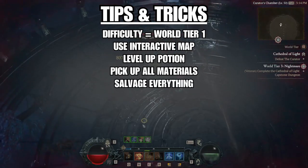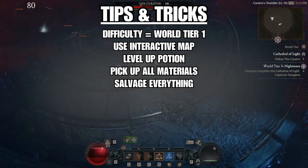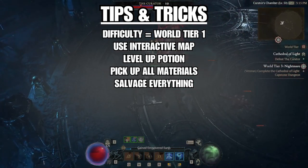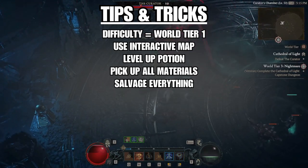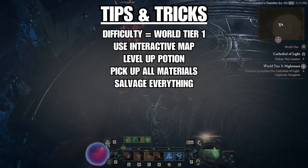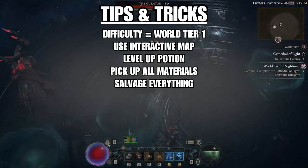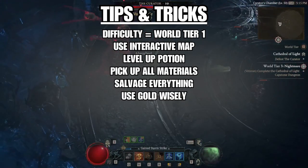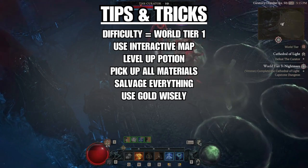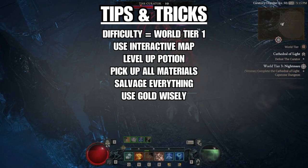Speaking of materials, salvage everything except legendaries during the leveling process. Each legendary item comes with a legendary aspect, and you may want to extract those to imprint on end game gear. Once leveling is over, you'll actually want to sell gear to vendors occasionally for gold, because you'll need gold for upgrades later. Save your gold — the only time you should spend it while leveling is upgrading your weapon, amulet, and rings no more than three times. Otherwise, save it. Trust me, you're going to need it.